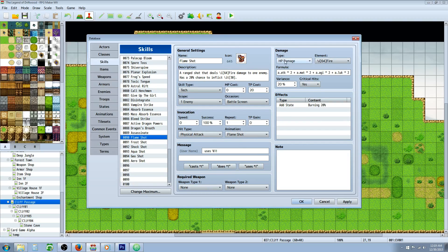Now let's go over the damage. Set it to HP damage, and for the Flame Shot select the Fire element, then do the same respectively for each shot — Ice for Frost Shot, Thunder for Shock Shot, Water for Aqua Shot, and so on. The damage formula is: a.atk * 2 + a.mat * 2 + a.agi * 2 + a.luk * 2. It uses four different stats. I've kept variance at 20 and allowed criticals.